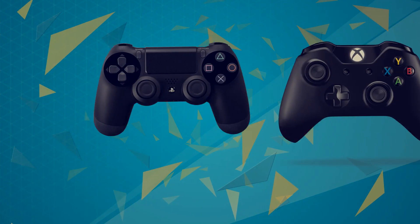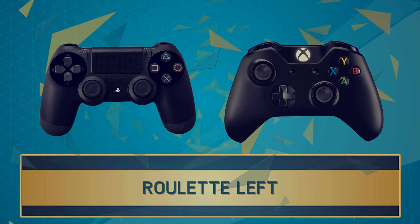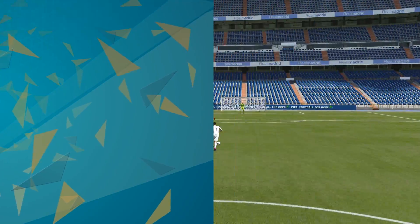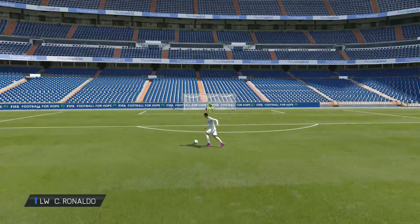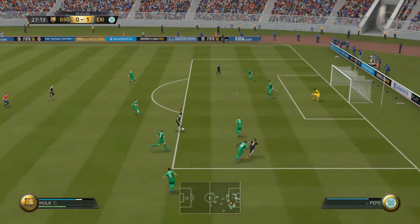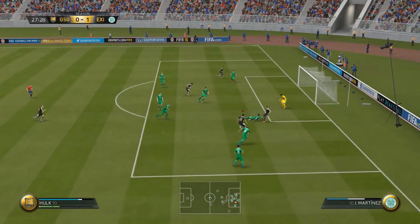The next skill move is a little bit better at beating players coming right at you compared to the ball roll, and that is the roulette. You need three-star skills to pull this off, and it's also a skill that most midfielders and attackers should be able to pull off in the game. So it's very, very good against players rushing in at you.